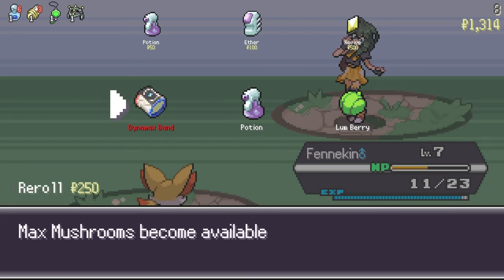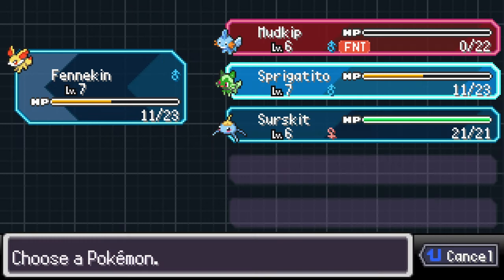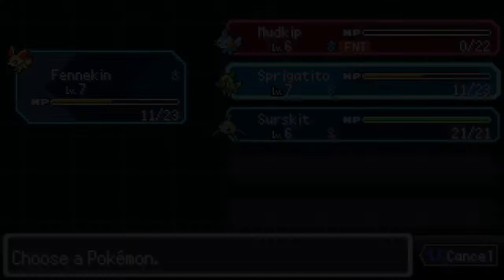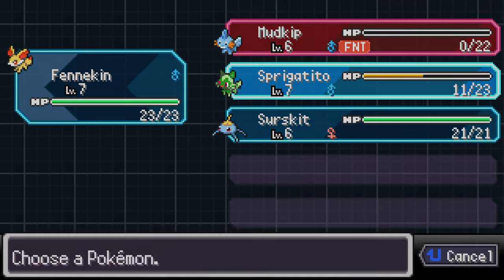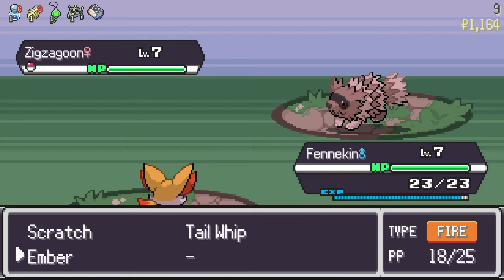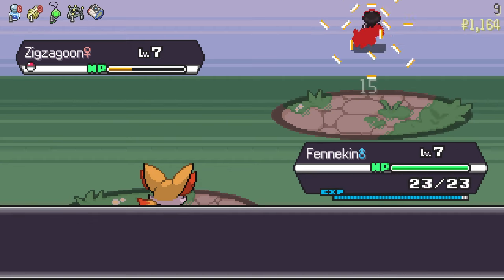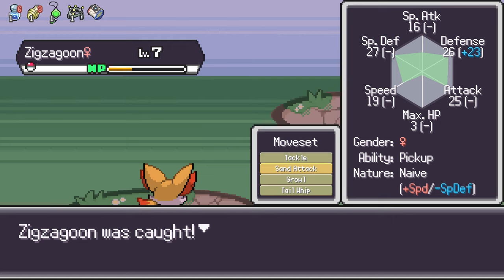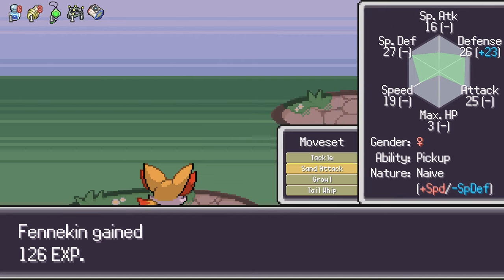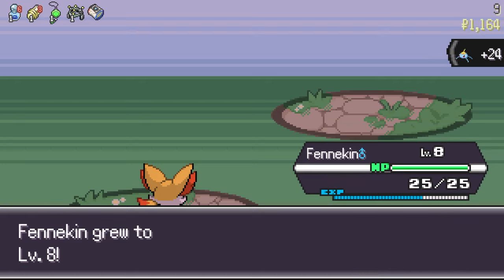I get offered a Dynamax Band item — Max Mushrooms become available — and I'm wondering what you can even get from these runs because some of these items seem broken. I pick up a Zigzagoon along the way because Covet seems to do a ton of damage for some reason, and it also gets a Defense and Speed buff. I want to level up Zigzagoon — I think Zigzagoon is going to carry my team.